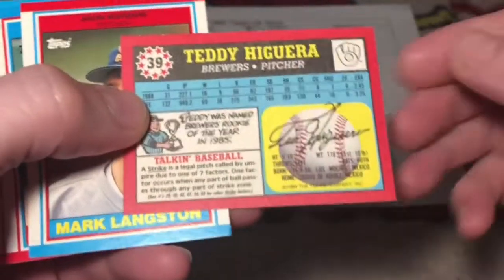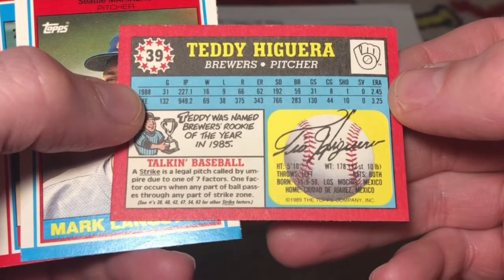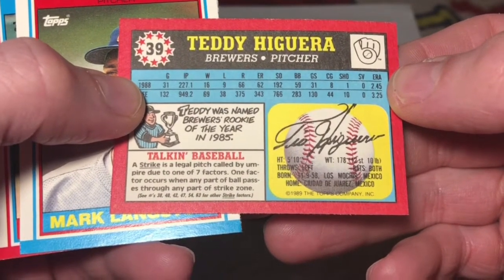Teddy Higuera. The strike is a legal pitch called by an umpire due to one of seven factors. One of the factors occurs when any part of the ball passes through any part of the strike zone.